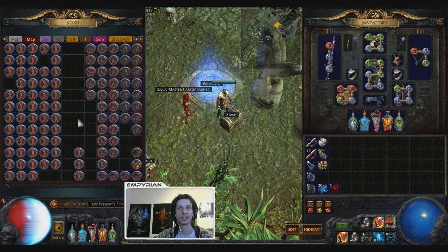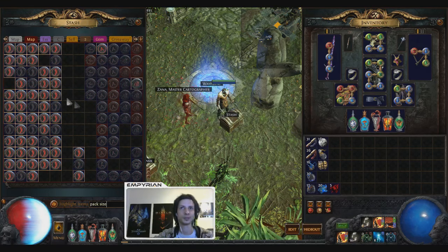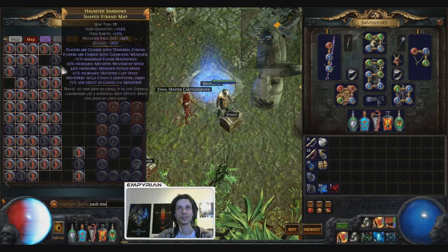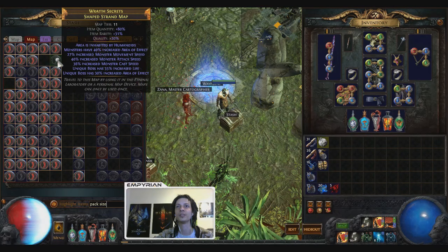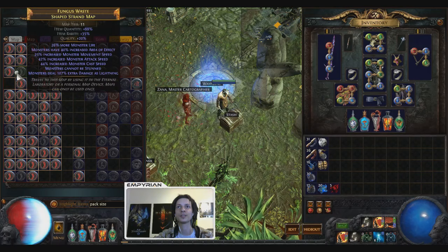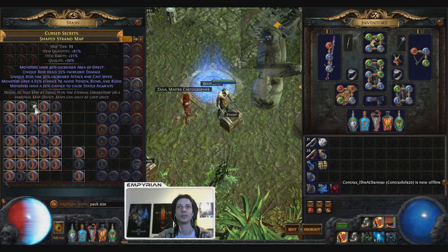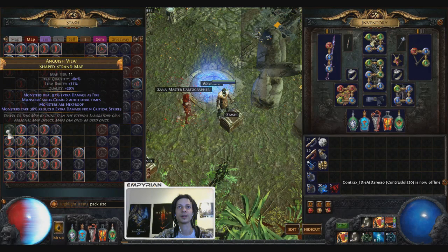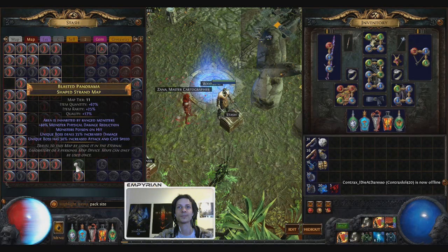Now we've checked for all the mods that we cannot run. So now we're going to check for pack size. We can see that these gray ones don't have pack size. So if they don't have good numbers — this doesn't, this doesn't, this doesn't, and so on — we're going to scour all those and reroll them to have pack size.